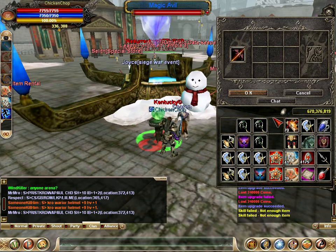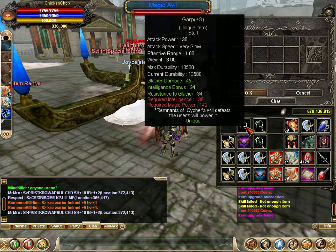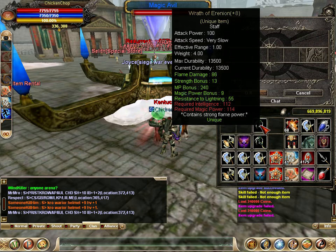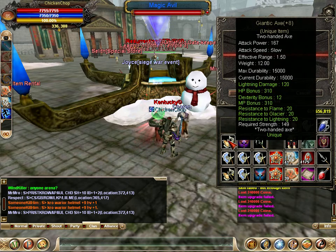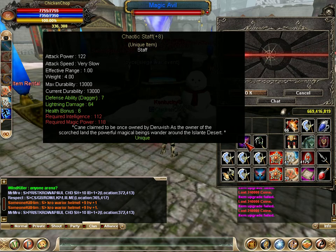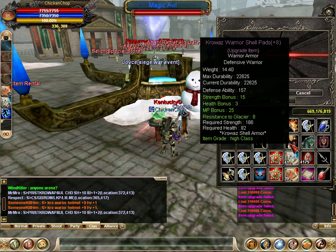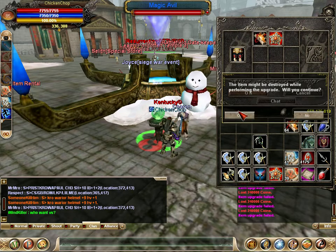Okay, we need to upgrade so we burn five first as a personal save: one, two, three, four, and five. So we have burned five. Now we see if we can upgrade this to plus nine.